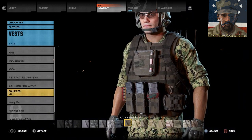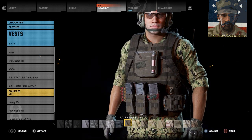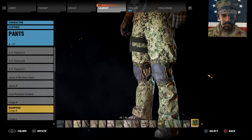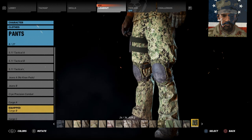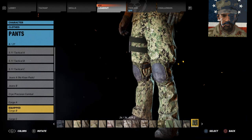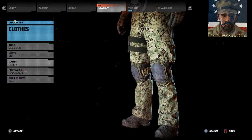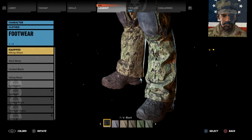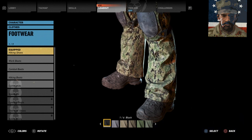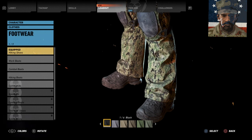The vest is an IBA in coyote brown. Pants can be Crye again in AOR1 or AOR2, but for this one we decided to go with cargo bravos because they've got the knee pads and it's more of a generic look than, say, maybe one attached to a JSOC unit. For footwear, we've got hiking shoes because they're very close to Salomon boots, which are pretty much one of the go-to boots used by a lot of sneaky beaky special types.